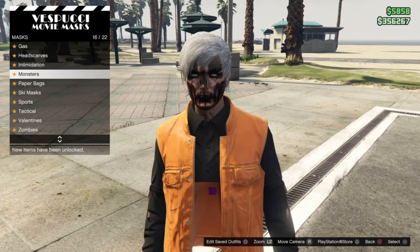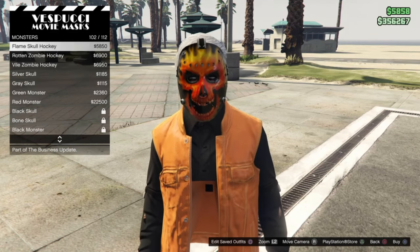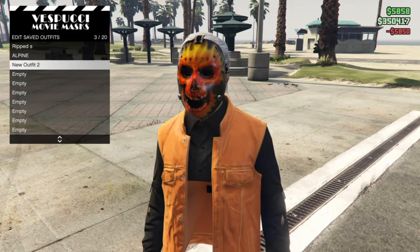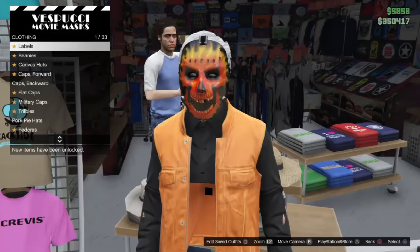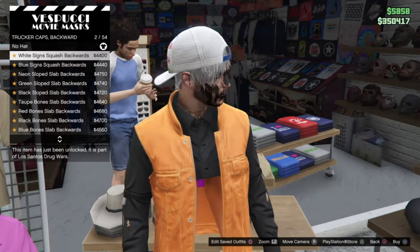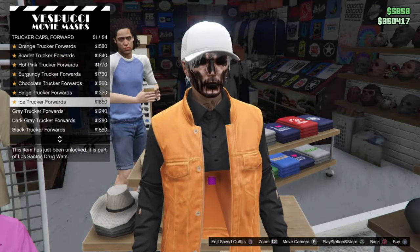From there, go to the masks at the Coins Mask Store and select a Halloween mask — I select the Flames Gold Hockey Mask, number 102. Then save your outfit. Then select a hat to merge with as well. Go to the hat section and select the truck cap board hats — select the black one, which should be the last one.